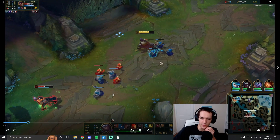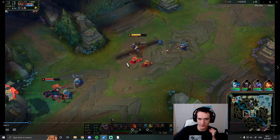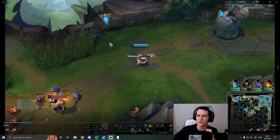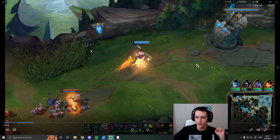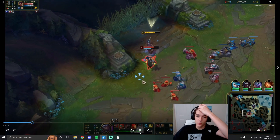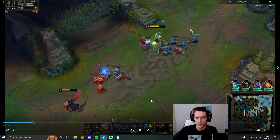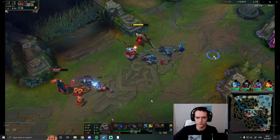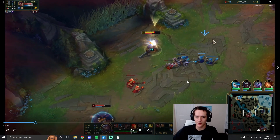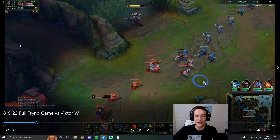We're going to try to crash this wave and force him to back. He pretty much just has to back. After you crash the second wave, it's a great time to get a ward down — it's very common to get ganked around this time. I decide to check and then hold my ward because I want to try to freeze, since freezing on Tryndamere extends the lane and makes it much easier to all-in.